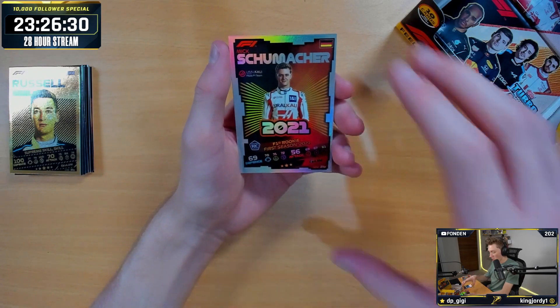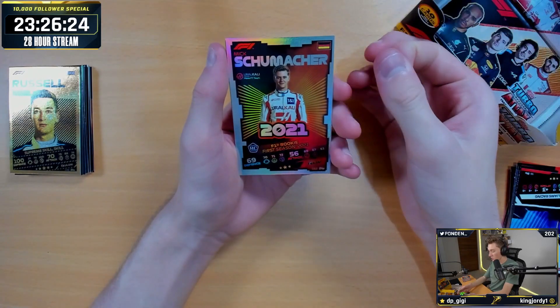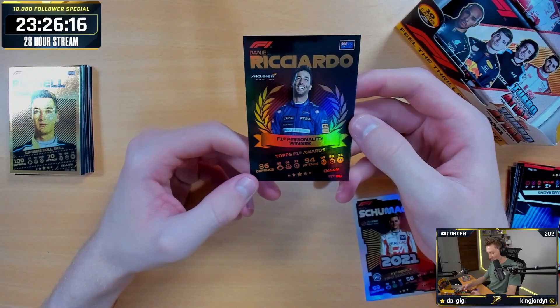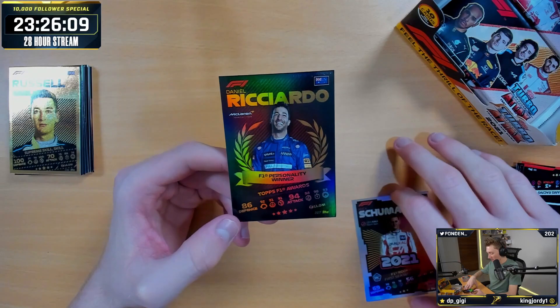Schumacher 2021 F1 Rookie — we've now got two of the three Rookie cards. We just need to get Tsunoda now. And on the end, we have got Daniel Ricciardo F1 Personality Winner, Topps F1 Awards. Personality Winner — these guys are killing it with the cards. That's nice, another two good pulls.